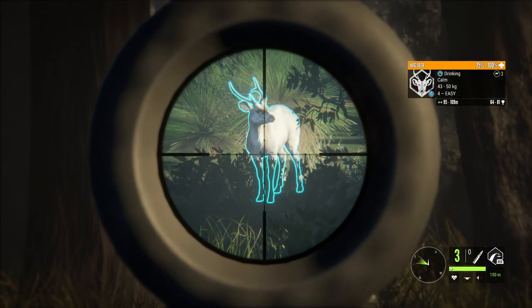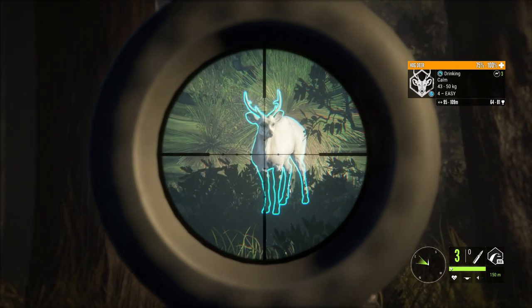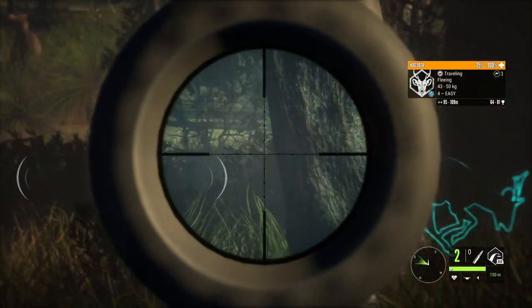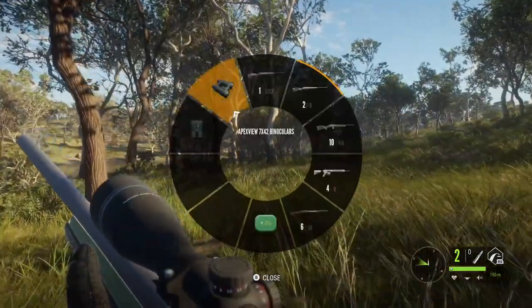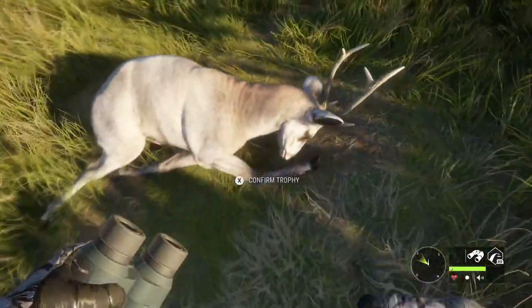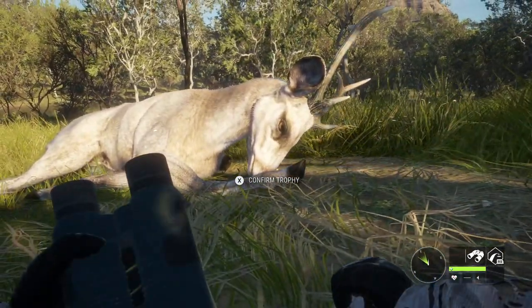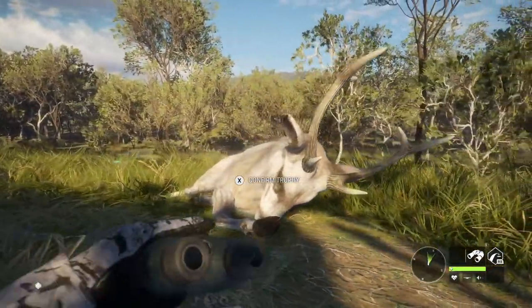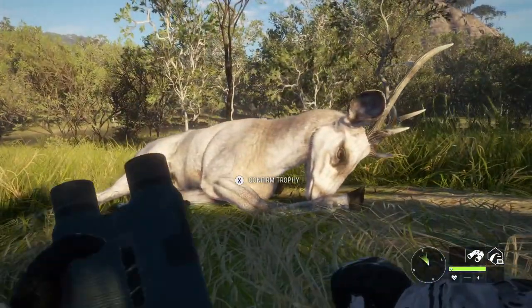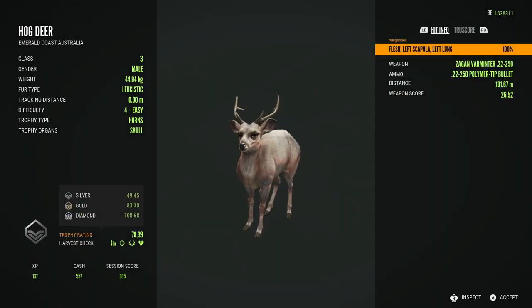Moving on to my favourite rare male for the hog deer so far - a leucistic male. This was hanging out on my own map and I found this guy as I was going through looking for a diamond hog deer. I had the couple of leucistic females and then got really lucky to find a decent sized leucistic male. They just look like ghosts - the way they're patterned and the way the different colours and shades mix in with each other looks like a ghost to me, even more so than the albino sandbar we saw earlier in the video.